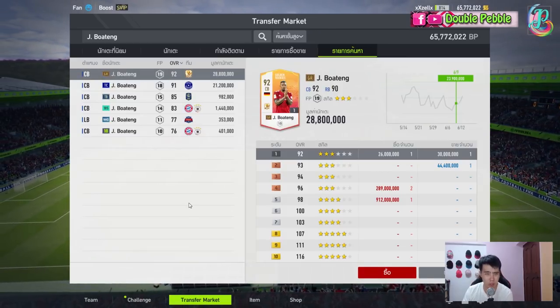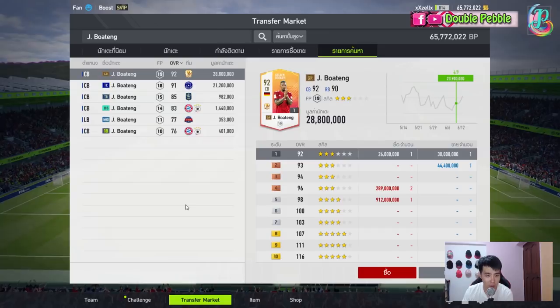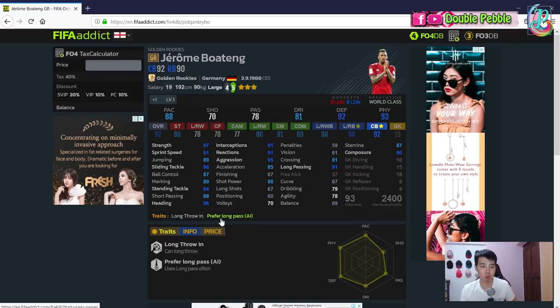I packed him about three weeks ago in one of my pack opening videos and I've been using him for a couple of days — very very impressed. We'll now go into the stats analysis and look at his numbers. As usual for a defender, we like them tall, so he's 192 cm and 90 kg.